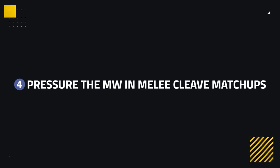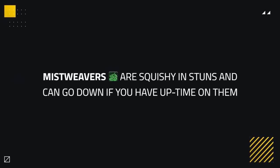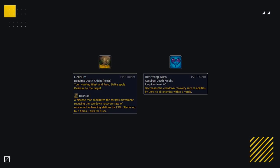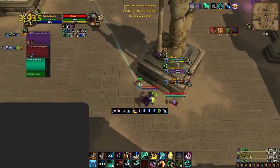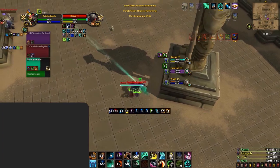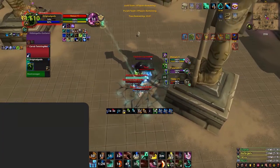Although Mistweavers seem invincible, that isn't the case in many cleave matchups. Mistweavers are quite squishy in stun windows and can easily go down if you maintain good uptime on them. Windwalkers, Demon Hunters, and especially Frost Death Knights can do an excellent job tunneling Mistweavers if they don't have help from their partners. Frost DKs in particular have Delirium and Heartstop Aura, which reduces their mobility cooldown significantly, allowing you to pursue and crush them. As such, you could make big swaps to the Mistweavers as these classes, forcing heavy defensive cooldowns or simply slaughtering them with your burst pressure.